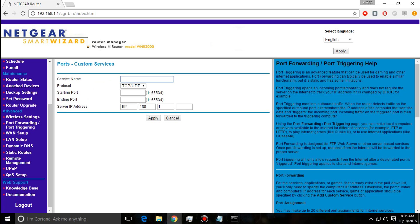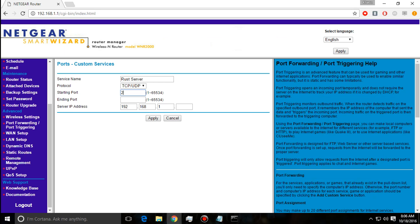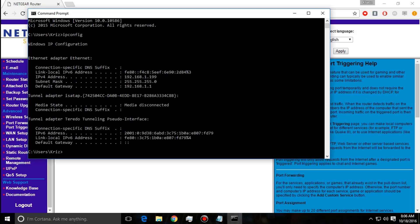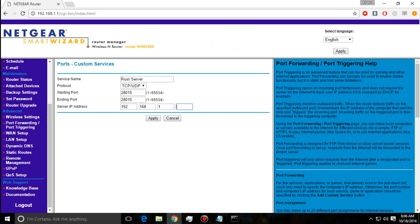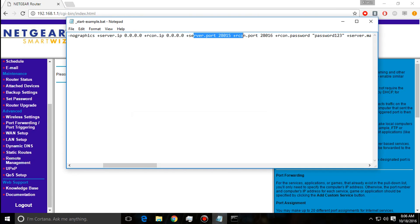I'm using a Netgear router. I'll name the service 'Rust Server'. Looking back at our ports, we have 28015 and 28016 — for this we'll put the starting port as 28015 and the ending port as 28015. When it asks for the server IP address, do not put your public server IP — go back to the command prompt, look at your IPv4 address, and use the last number. Mine is 199. Click apply and that port will now be open for your server.